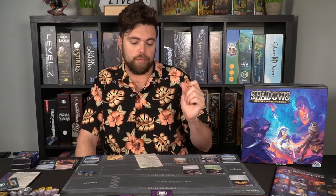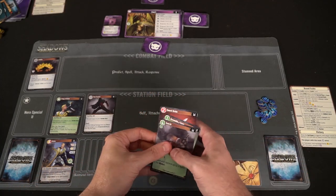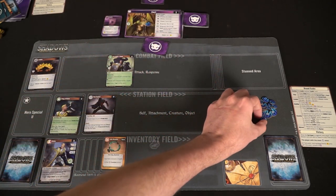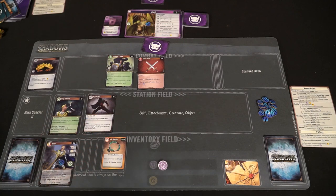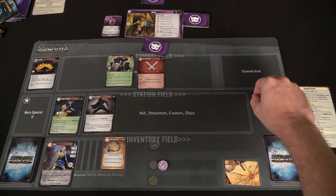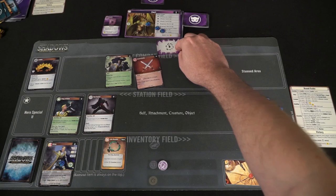Next is combat, which resolves in six different skill phases. Each card has a number in the top left-hand corner — one through six — and you'll play them in that order, starting with the leader and progressing clockwise. Ones go first and resolve, then twos, threes, fours, fives, and sixes. However, the monster always responds at the end of the third skill phase of combat, provided it hasn't been attacked by that player.